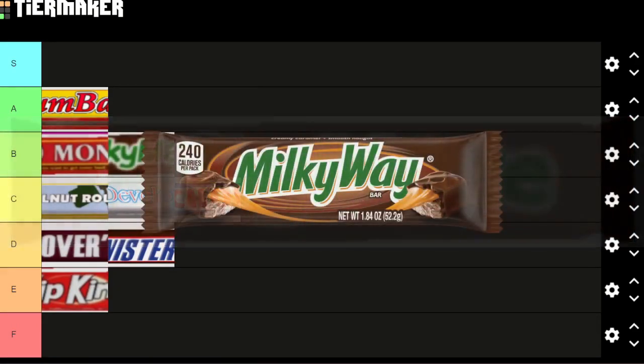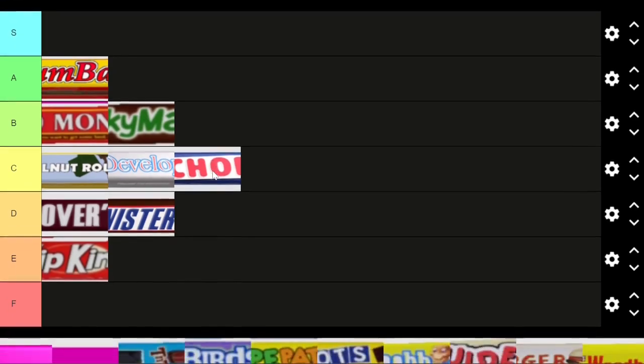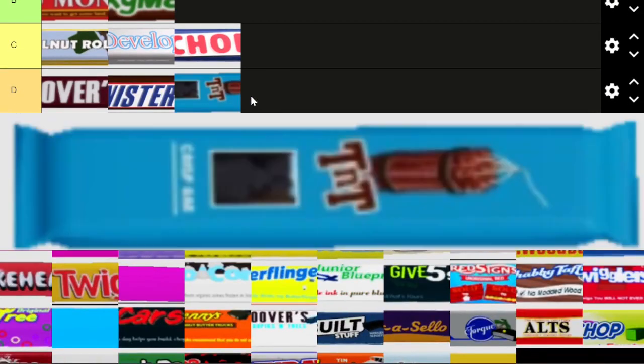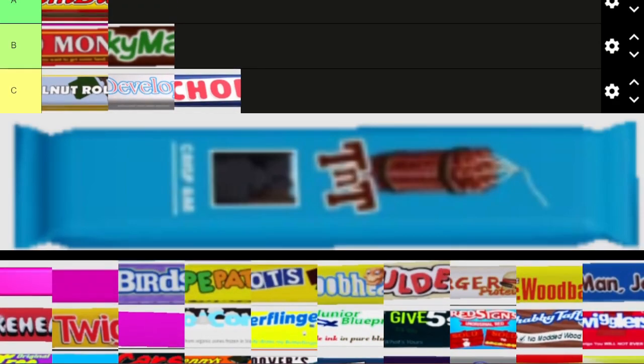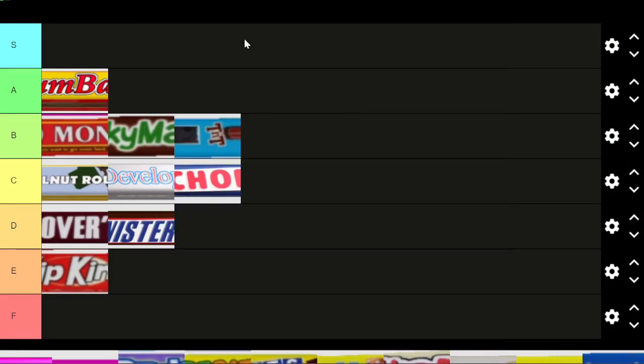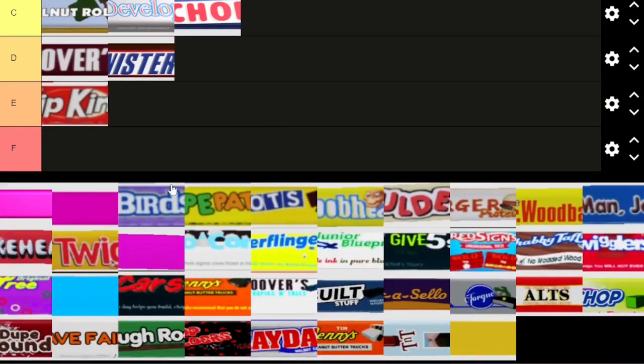Milky Way, Milky Maze — I think it has a nice rhyming scheme. I'm going to put it in B tier. Next is TNT, which is a play on M&Ms. It's not super creative and I'm not sure I like it too much, but I'll keep it in B tier — I think that's fair.